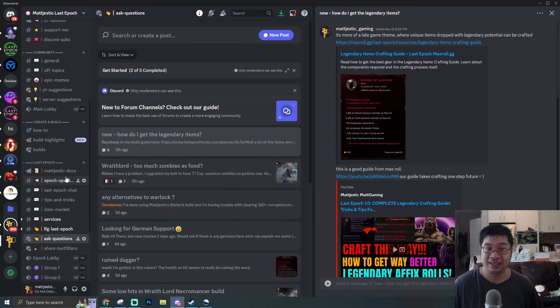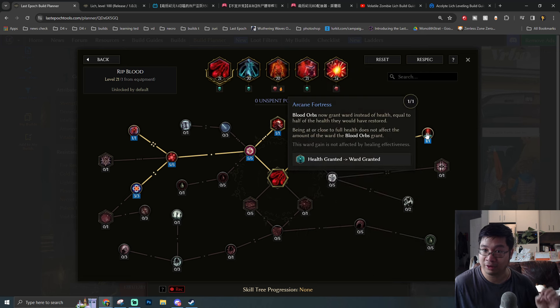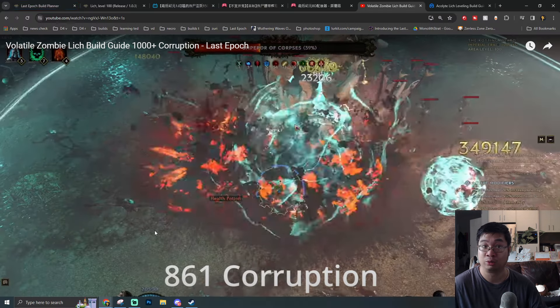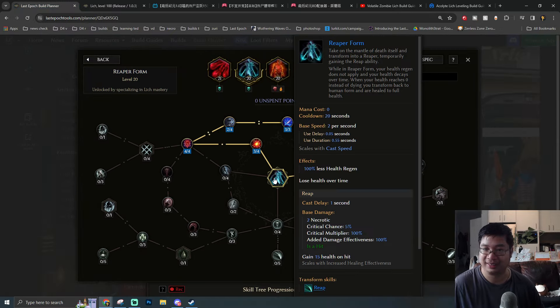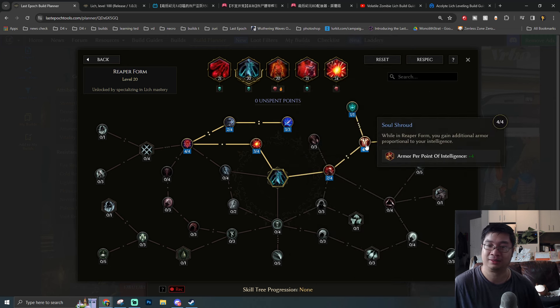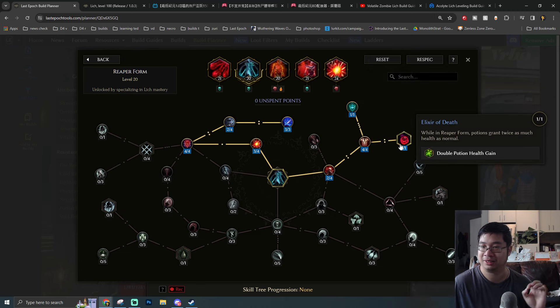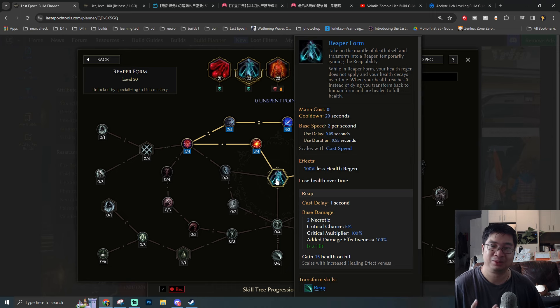Let's go through the skills briefly. For Ripped Blood, we'll be converting additional health gain into warding gain, along with increased warding retention — this allows us to stack over 20,000–30,000 warding as seen in the replays. Rapier Form gives a lot of critical chance, critical multipliers, damage bonus, attack speed, and casting speed, plus armor scaling per intelligence and increased resistance per intelligence. It also gains increased effect from potions and revives you once at zero health.